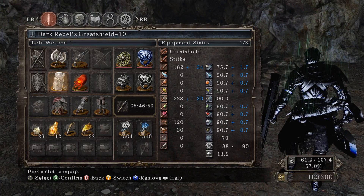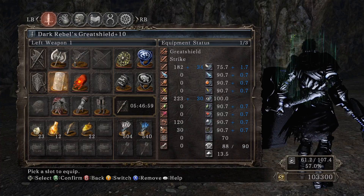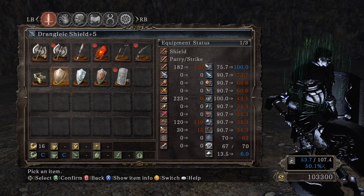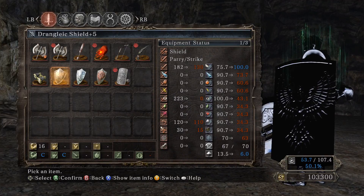It's not great against physical attacks — only 75% absorption there. But against the other elements it's a really sturdy shield, quite good for those purposes. It's miles ahead of the Drangleic Shield which I'd been using previously.